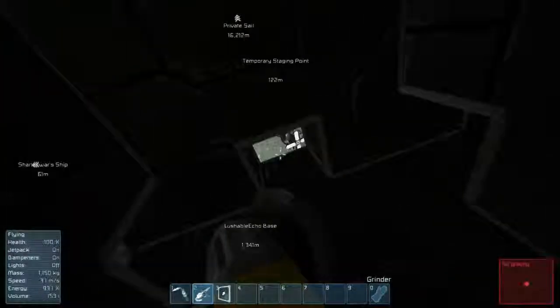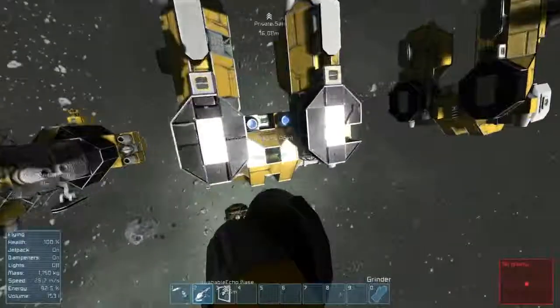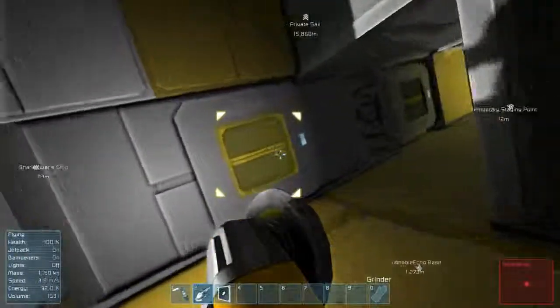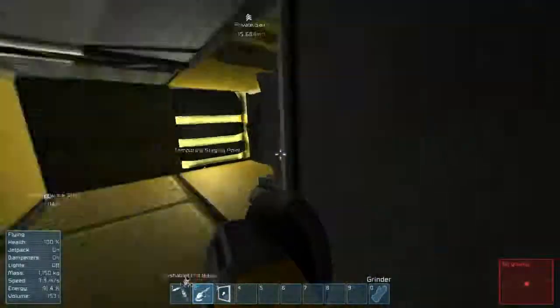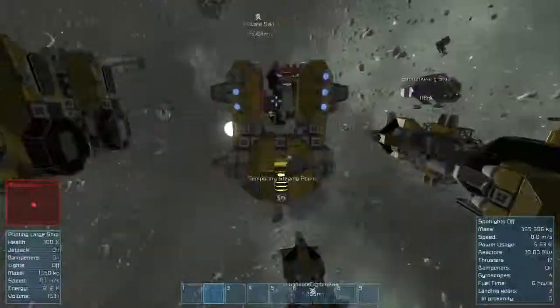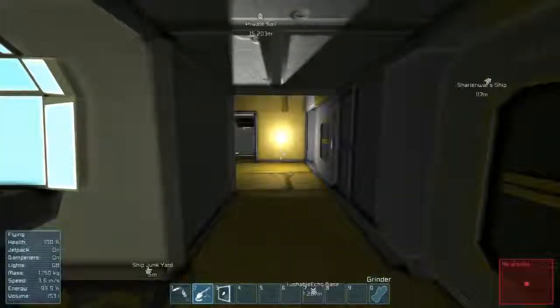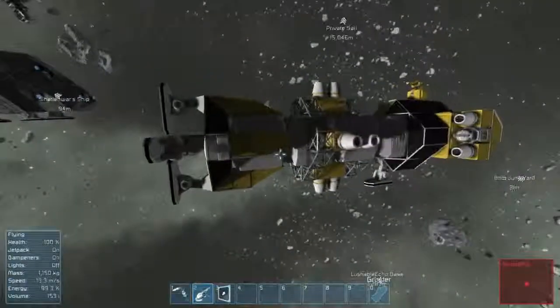I'll bring the ship over here when I need to build a reactor. Let me rename this as a ship graveyard because I think that's what this is going to be. I have a couple ships I need to move over here. Let's rename the beacon - let's go with 'ship junkyard.' I like that. This is essentially space junk.